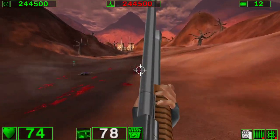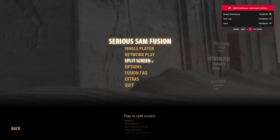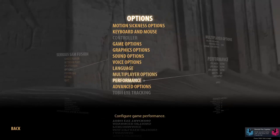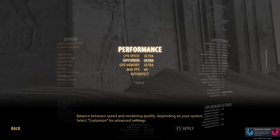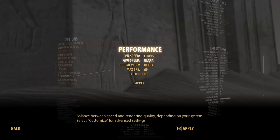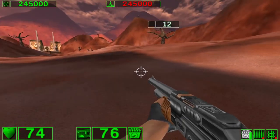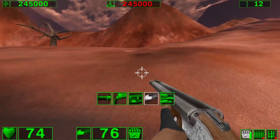Running Serious Sam HD in Potato Mode is nothing special. All you need to do is go to the Options menu, then go to Performance, and set the CPU speed, GPU speed, and GPU memory at lowest. With all that said, let's jump into the game and see how it looks.